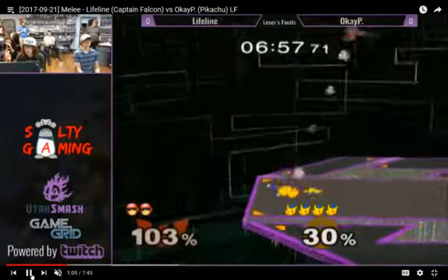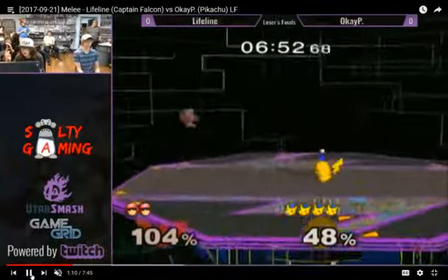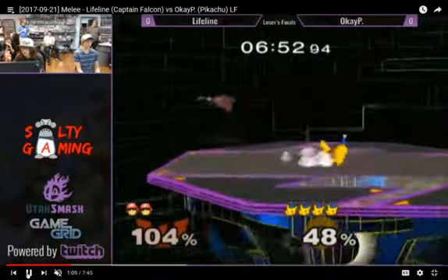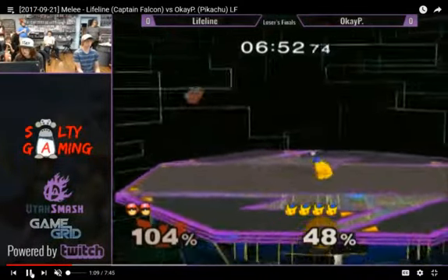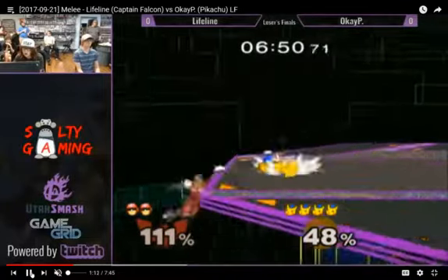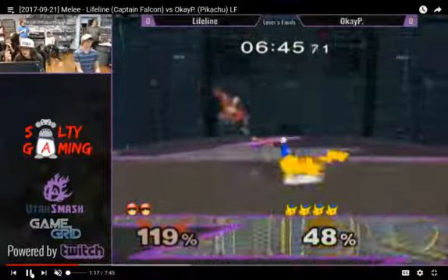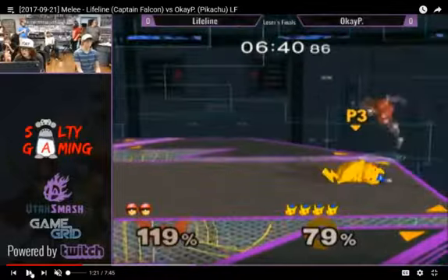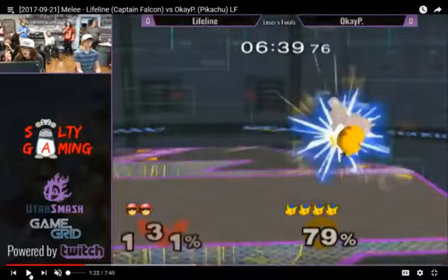I don't know why the Falcon opted for FD. He misses the Thunder, but... I like that down tilt. I wonder if he wave dashed into it. No, he just run-canceled it with crouch. I think he meant to down tilt there also, or jump cancel out of smash. Getting stuffed out by aerials from the Falcon here. Rolls out, gets an air.